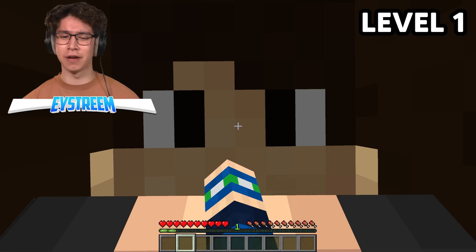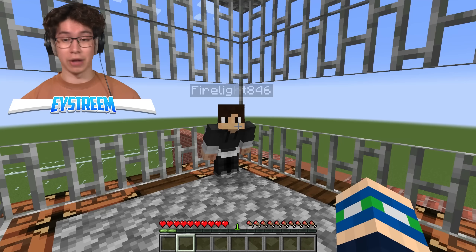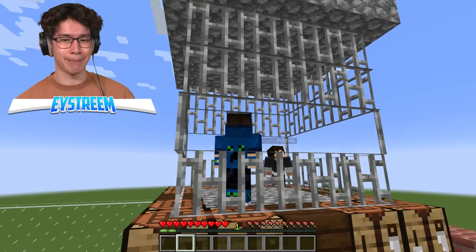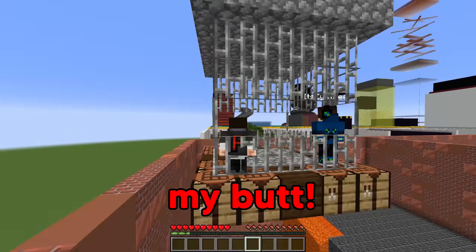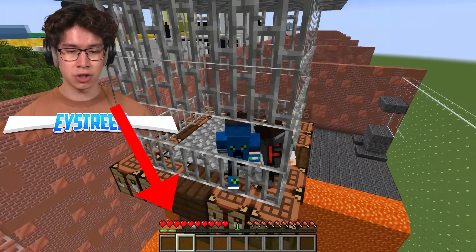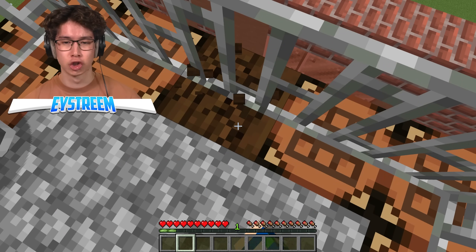Level 1 — have you ever found yourself trapped in a cage suspended high above lava? The first thing you should always do is switch into third-person perspective because there might be something hidden outside your cage. I can see my butt! Your big booty isn't going to help us escape, Ethan. Wait — down there, do you see that? A chest! We got the chest. Too easy.